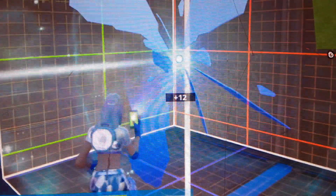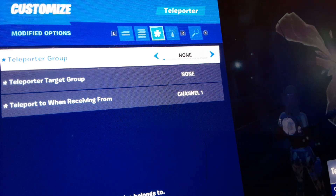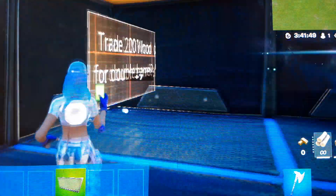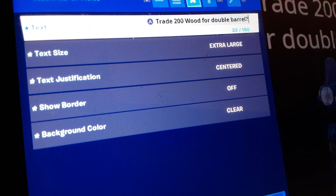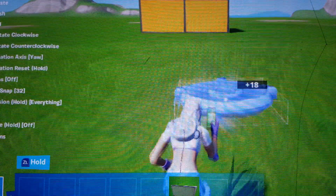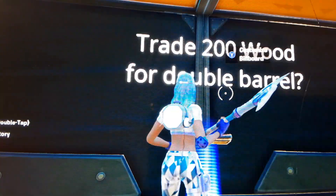Then you want to get another rift and put these settings — basically the same as the first rift: teleporter group — none, teleporter target group — none, and teleport when receiving from channel one. You're also going to want to get a billboard and put it in front of the rift. The settings are: text size — extra large, text justification — centered, show border — off, back on, color — clear. I put the text as 'Trade 200 wood for double barrel'.